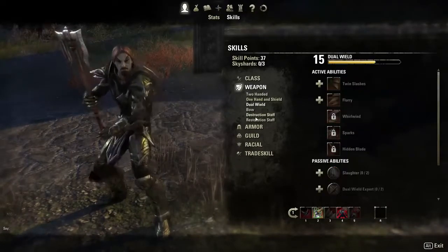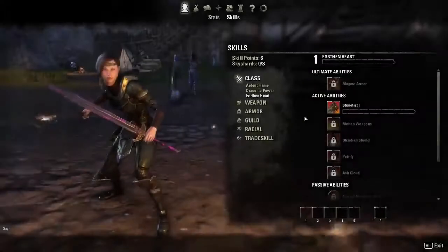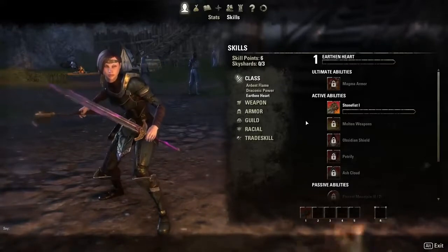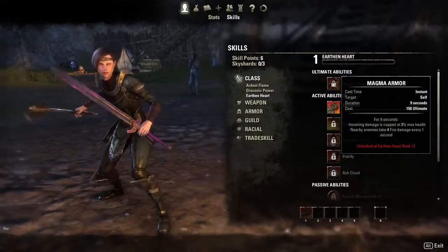Abilities or spells belong to a skill line, which is a thematic connection of abilities. The more you use abilities from a specific skill line — like, say, Stone Fist from the Earth Magic skill — the more you'll have access to the abilities later in the line, like Petrify or Magma Armor.